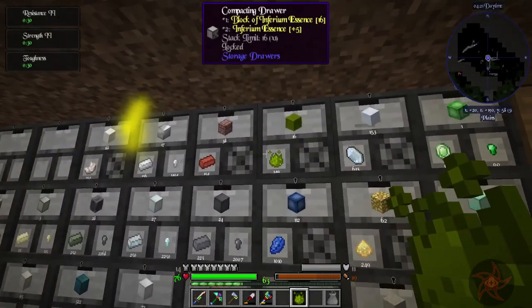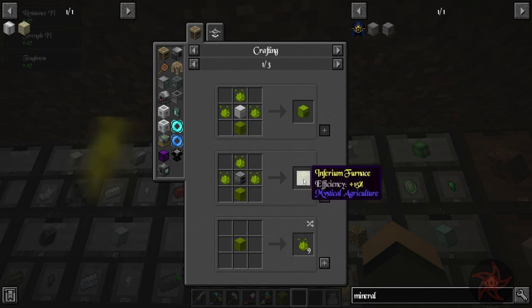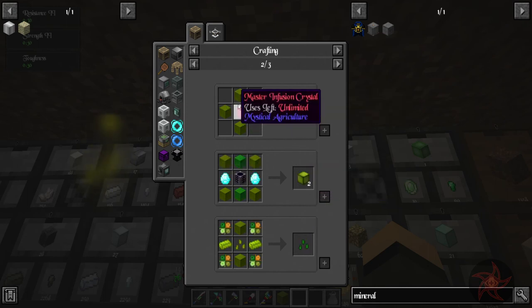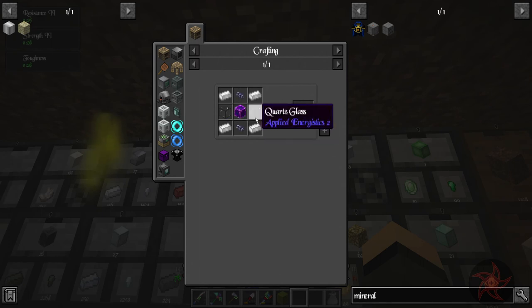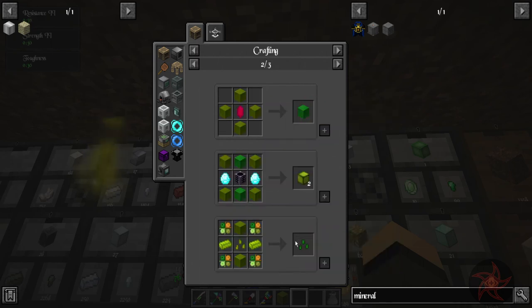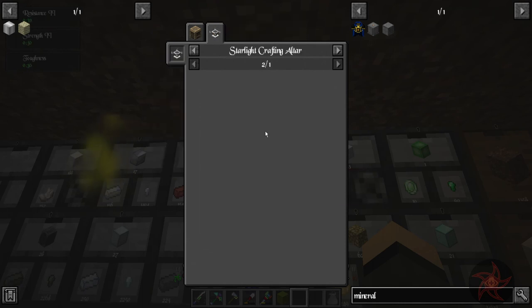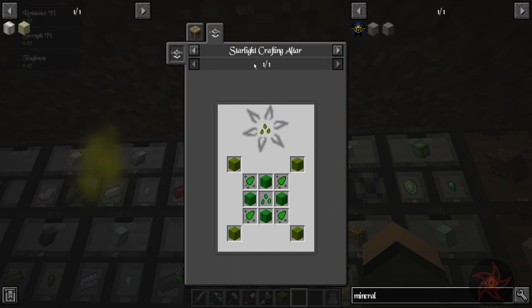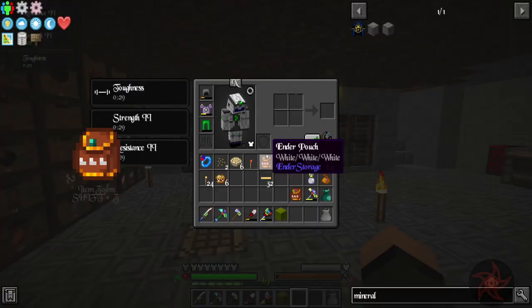I'm also keeping Inferium in a compacting drawer because it does condense down to blocks of Inferium. There's the seed rod reprocessor - the Inferium furnace. Also, if I have a master infusion crystal, I can convert blocks at a time. Growth accelerators from Mystical Agriculture require crystal growth accelerators from AE2. There is Nature Seeds, which is a really super cheap option. We just need four of any Tier 1 Essence plus this setup, which will help in the future.